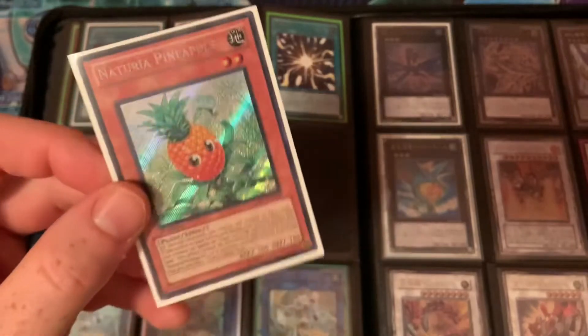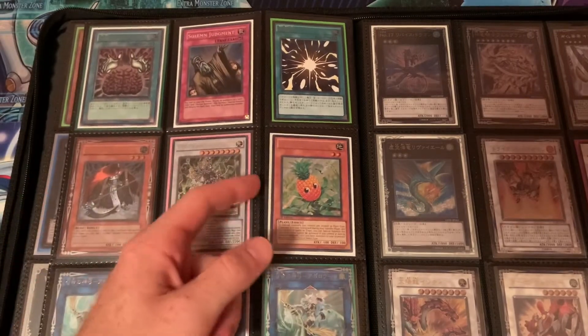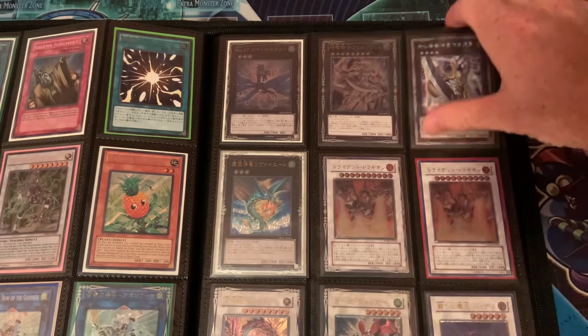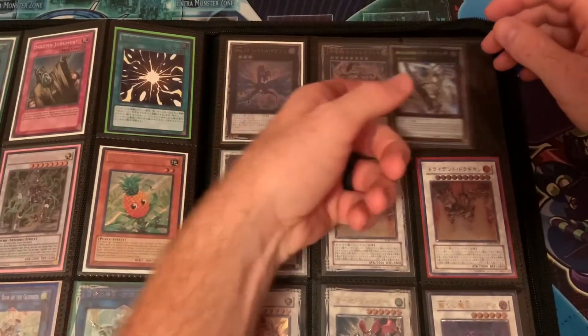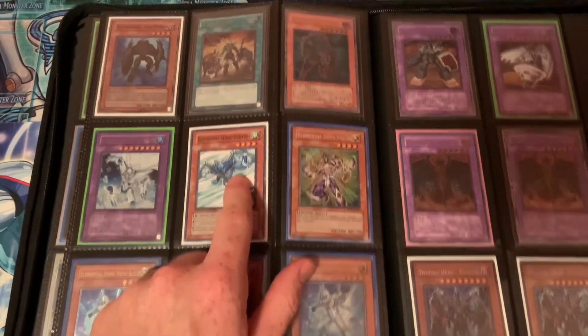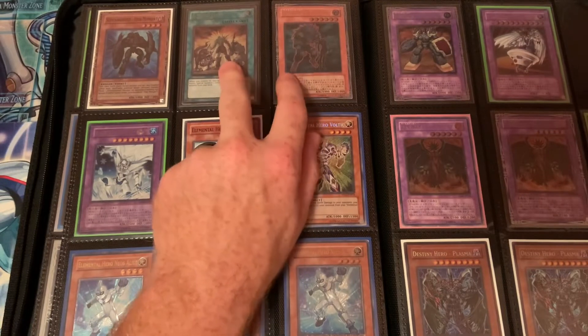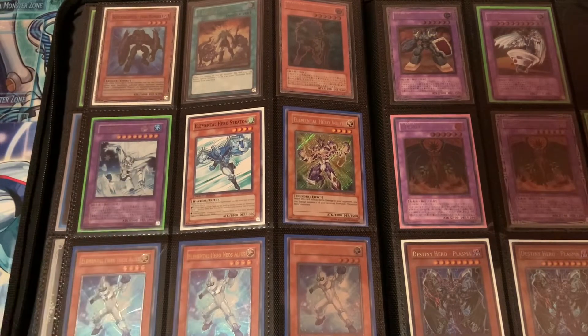I have a Natria Pineapple which is first edition — I've seen this card go for some pretty outrageous prices, I think around $70 to $80. Over here, a few more OCG Ultimates. This is OCG, and you can see right there it says JP000. What I think is the best printing of Stratos is the Pharaoh's Tour Common. Also a CP Fearmonger German, Ultimate Rare Double Dude, Hero Lives, Ultimate Rare Voltic, three Ultimate First Edition Alias, and an OCG Absolute Zero — I need to pick a few more of those.